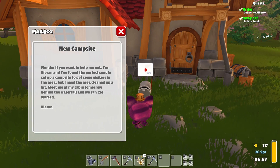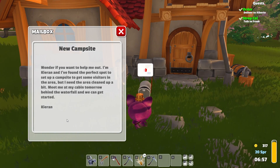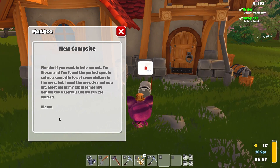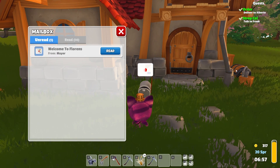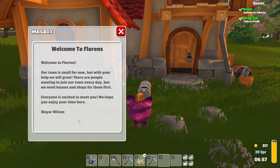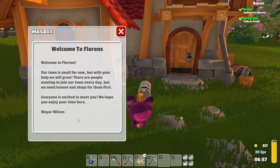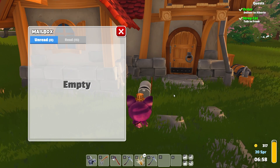Now we have another letter from Kieran — was that the bear that was living out in the woods? He says he's found the perfect spot to set up a campsite and needs the area cleaned up. Meet him at his cabin tomorrow behind the waterfall. Yes, Kieran the littering bear — I remember him quite well, we actually have some of his trash in our chest. And there's also a welcome letter from Mayor Wilson of Florence saying the town is small for now, but with our help it will grow and there are people wanting to join every day. We still haven't even met this guy yet, but it's nice to know we have some more neighbors on the way.